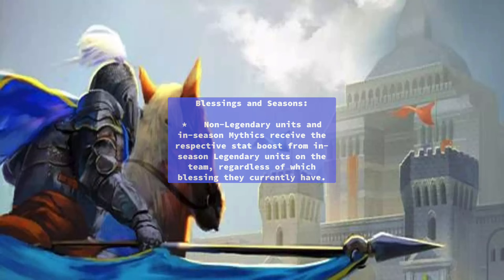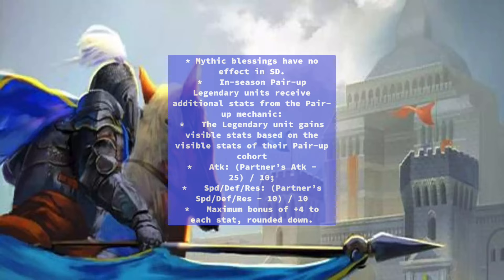Blessings and Seasons: Non-legendary units and in-season mythics receive the respective stat boost from in-season legendary units on the team, regardless of which blessing they currently have. Mythic blessings have no effect in SD. In-season pair-up legendary units receive additional stats from the pair-up mechanic. The legendary unit gains visible stats based on the visible stats of their pair-up cohort: ATK and SPD at a maximum bonus of +4 to each stat, rounded down.